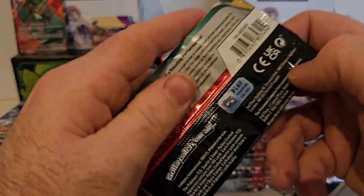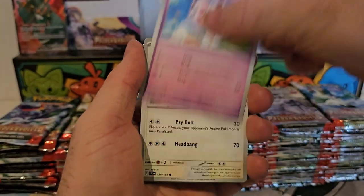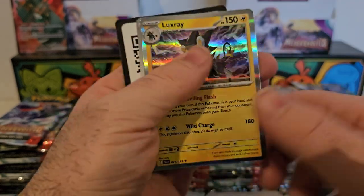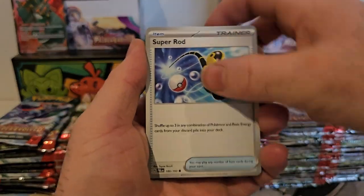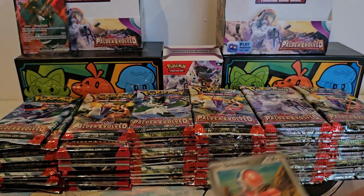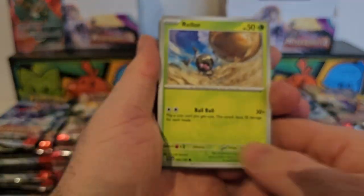I will be doing my Crown Zenith opening as well — 100 packs of that — so be sure to check when I post that, because I'm hoping to get all three of the gold cards. I already have the gold Palkia from Arceus. Be on the lookout for that. Let us see if we can get any special illustration arts — we've already got one full art so far, I wonder how many we can pull in this video.